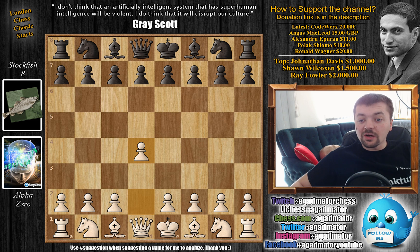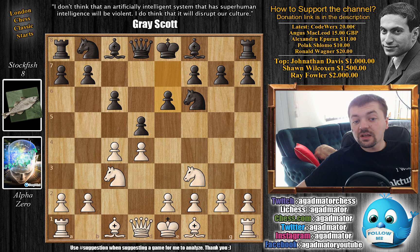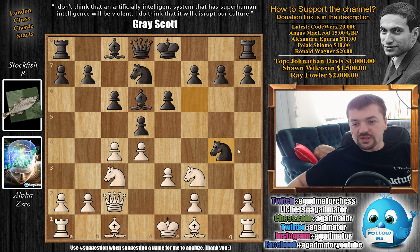We have d4 by Alpha, d5, c4, c6 — the Slav defense — knight to f3, knight to f6, knight to c3, and now e6. This is all standard theory. e3, knight b to d7, queen to c2, and bishop to d6. And here we have g4. It seems like a pawn sacrifice, but not really. This is the main line of the Stoltz line of the Slav, where if black captures, we go into rook g1, and black didn't really win a pawn or anything.